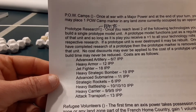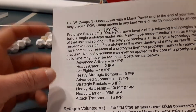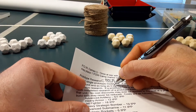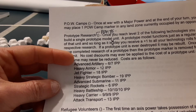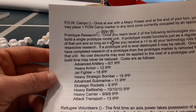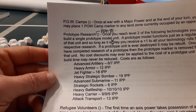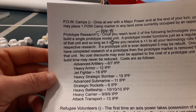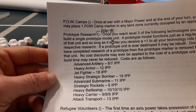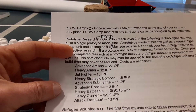Once you reach level two of the following technologies, you may build a single prototype model unit. A prototype model functions just as a regular unit of that type. As long as it is in play, you receive a plus one to all your technology rolls for its respective research. If a prototype unit is ever destroyed, it may be rebuilt. Once you have completed research of a prototype, the prototype marker is removed from that unit. No cost discounts may ever be applied to the cost of a prototype unit and its build time may never be reduced.